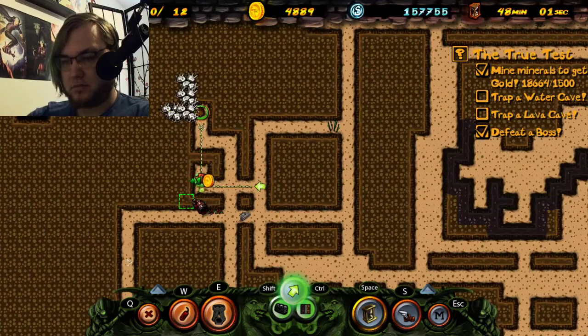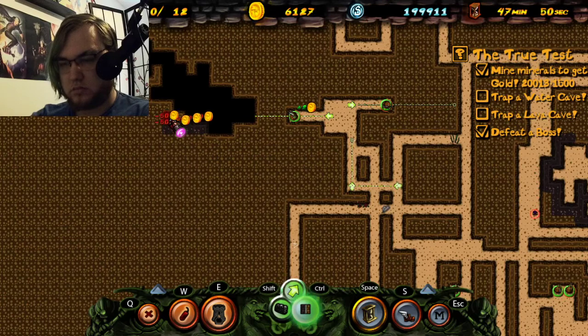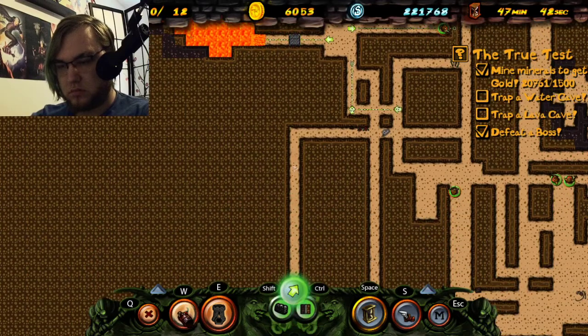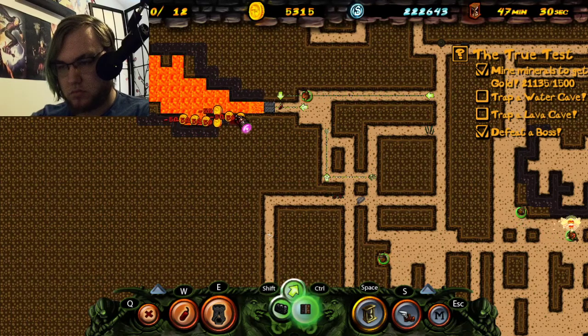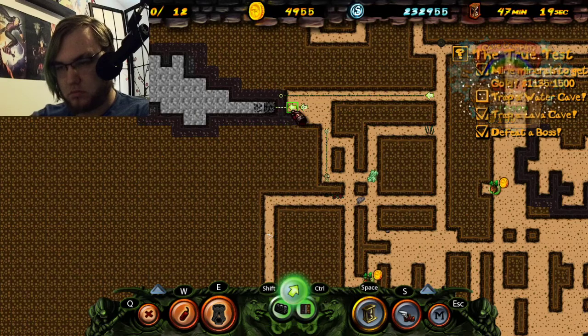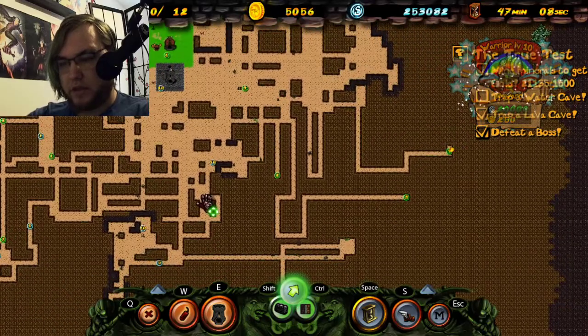There's a little plant there. You start digging this way — this is probably the lava cave. Yep, there it is. Why have I not trapped a water cave now?